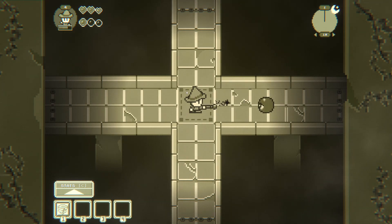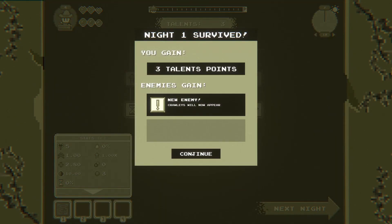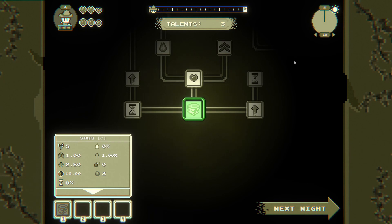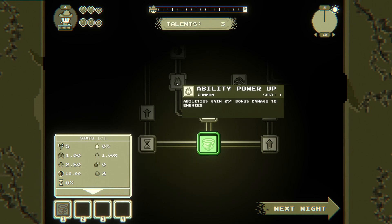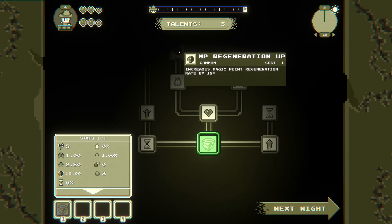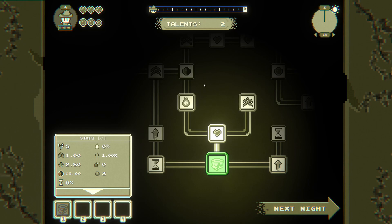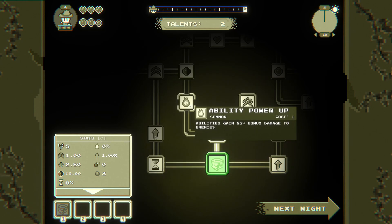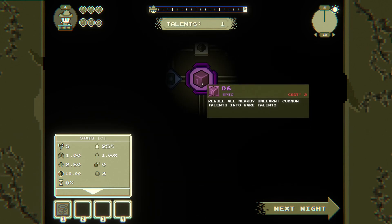Looks like I've got a little box that comes up if I gain mana maybe. Okay, three talents. Crawlers will now be appearing — this is a dead end. Ability power — abilities gain 25% bonus power, so a lot of bonus damage to enemies. MP regen increases magic point regeneration by 12%. So hard to know what's going to put you into no man's land. I like the experience but I like the ability damage. D6 roll — all nearby unlearned common talents into rare talents.